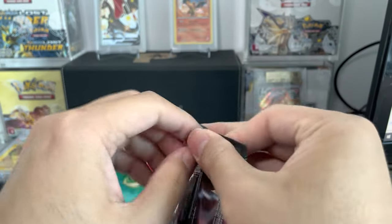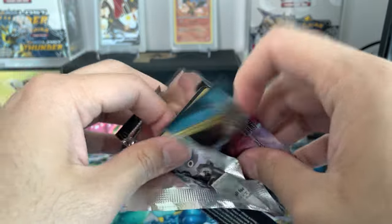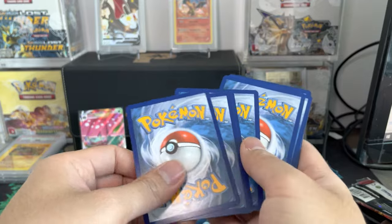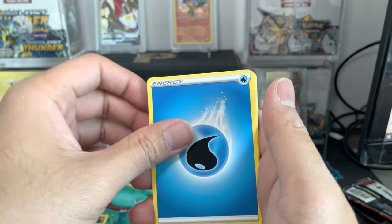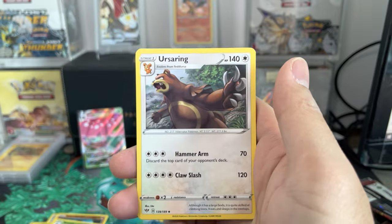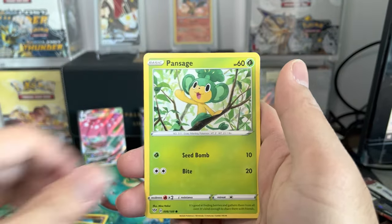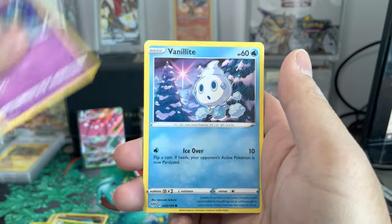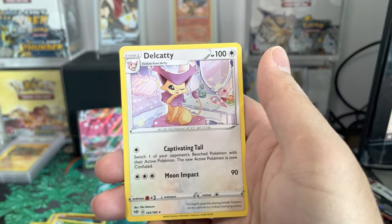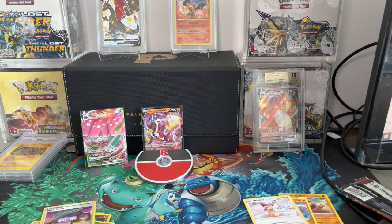Darkness Ablaze — hoping for the Charizard VMAX, that's what we're hoping for. Code card for you. Can we get it? Can we do it today? Ursaring, Kalink, Skitty, Pansage, Golit, Vanillite, Rose Tower Reverse, and Delcatty. No score on that. So at least one hit out of the box. That was rough.